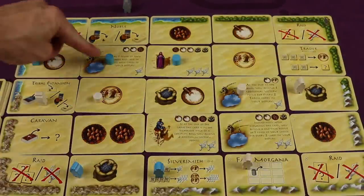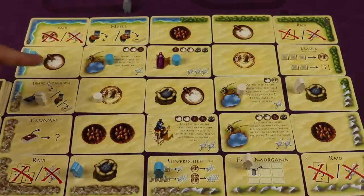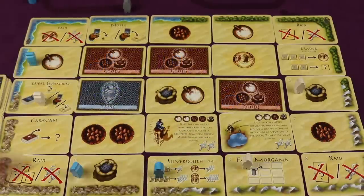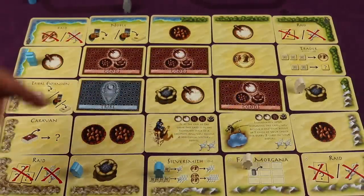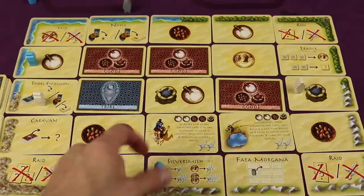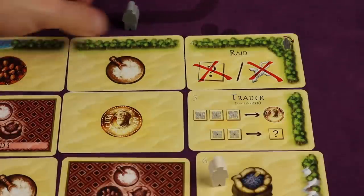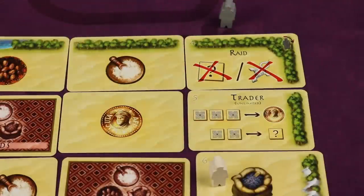It uses a very interesting intersection system — where figures intersect is the card you'll be able to activate. As cards are activated, new cards of a different type come in face down, so you don't know what's coming next round. Players also take powerful actions on the border spaces, and the robber stops you from going certain places or causes you to lose goods. This is a very deep two-player game played in under an hour.